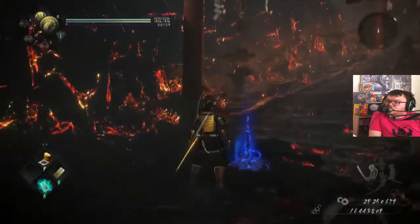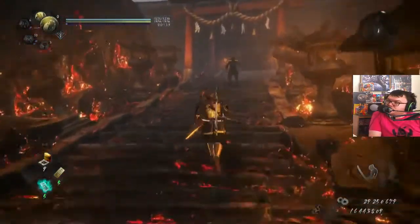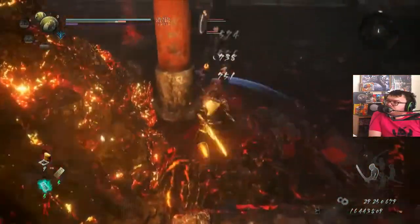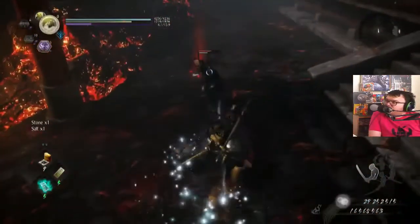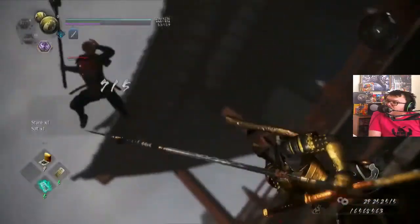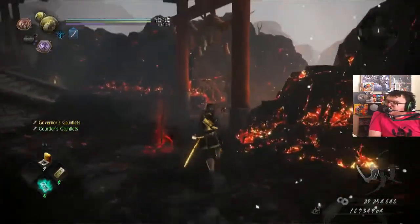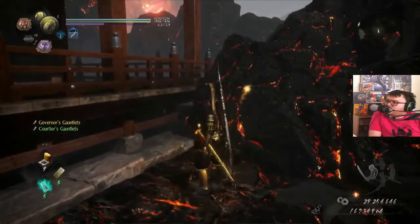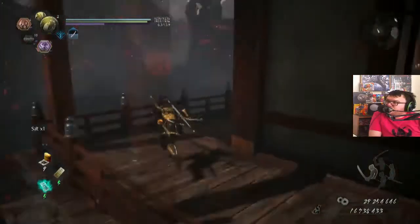Fusions are so easy. Water build is pretty cool. Of all the elements, I personally like lightning the most because it just slows them down. And then obviously water — water makes it so they gain less defense, so the base takes more damage.